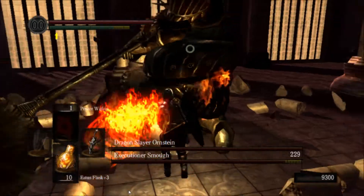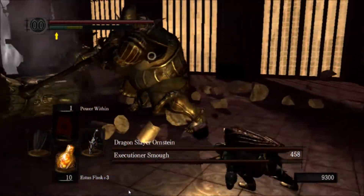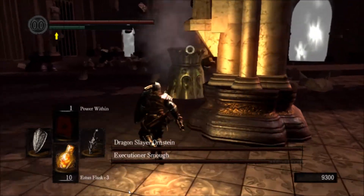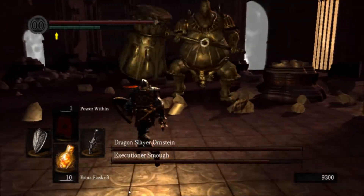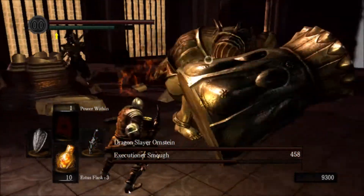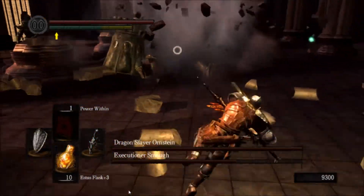From there, you also want to learn how to stance dance, which is switching between one and two hands really quickly. And when attacking, you just want to do two hits and out. The reason for that is because Ornstein is actually really good at blindsiding you during this fight. He can also attack through Smough, which can also put you in a bad way.